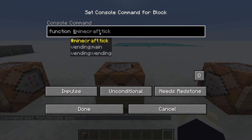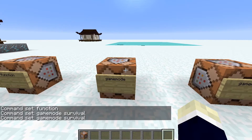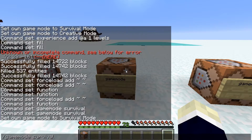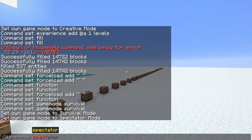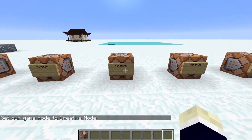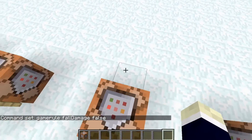The function command can run a function right away. With the 1.16 data pack updates it's not as useful as before, but there are still quite a few uses. The gamemode command is very simple — just type gamemode survival, creative, or spectator in chat and it changes your game mode. Spectator mode makes you a ghost: you fly around and go through blocks.